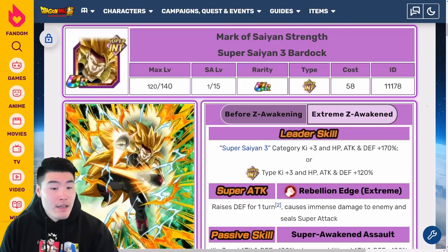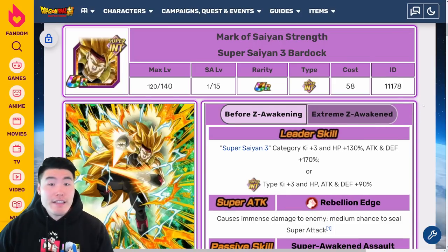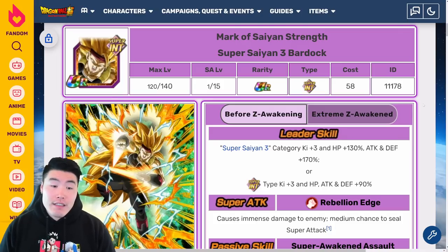Let's start with the Super Saiyan 3 Bardock first. As often is the case, there's a lot of differing opinions about how good this EZA actually is, and I'm kind of siding with people that consider him to be okay. I think it's a decent Extreme-Z Awakening, but nothing too special, nothing too exciting — definitely not on the level of an STR Cooler or anything like that.